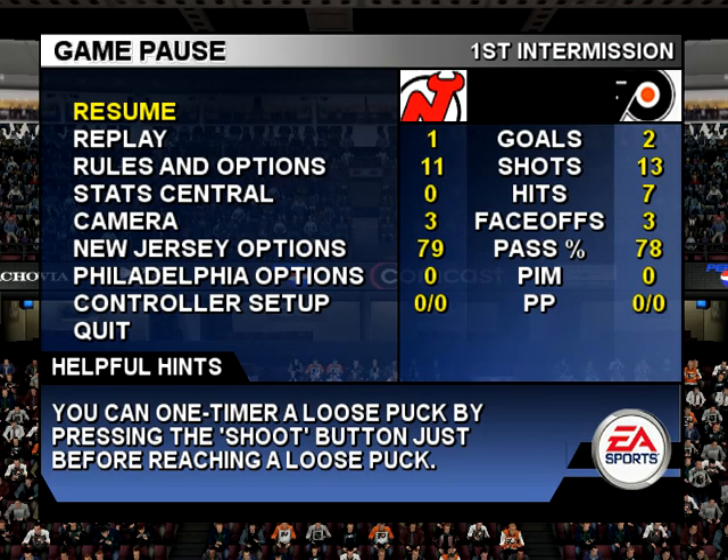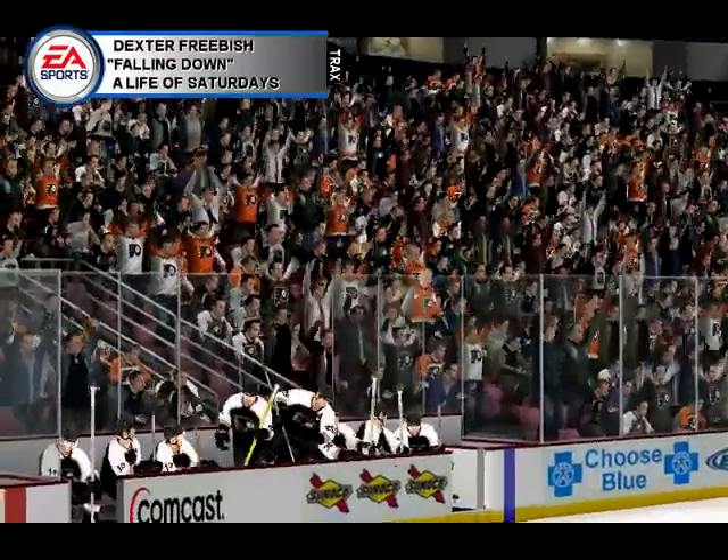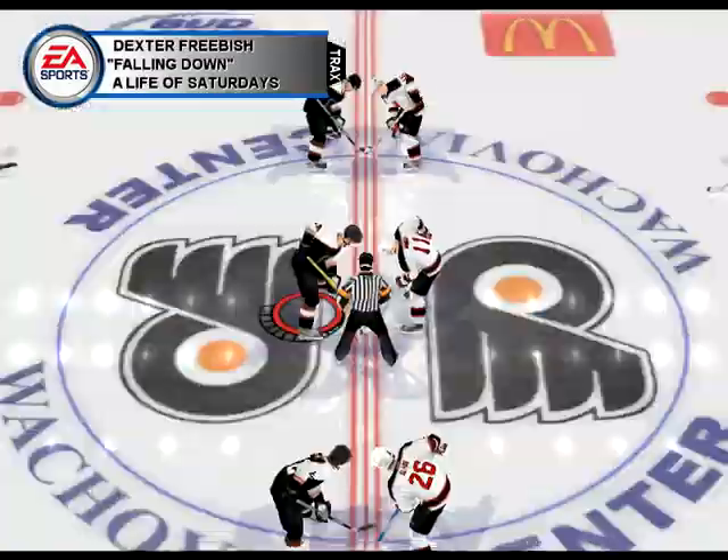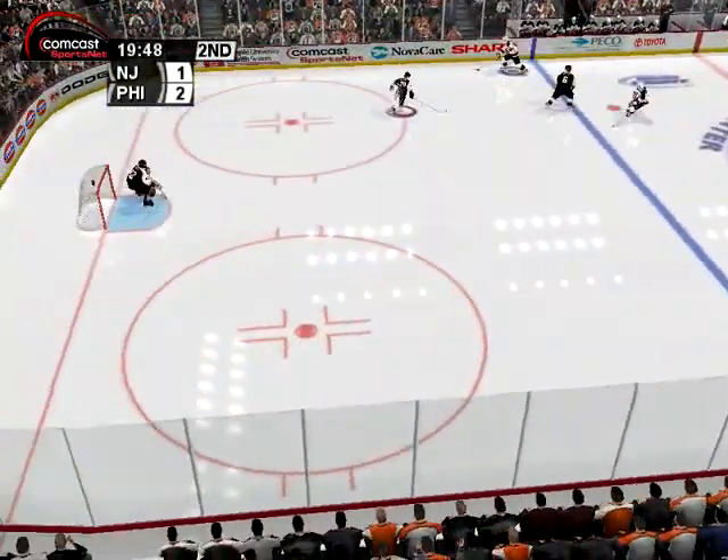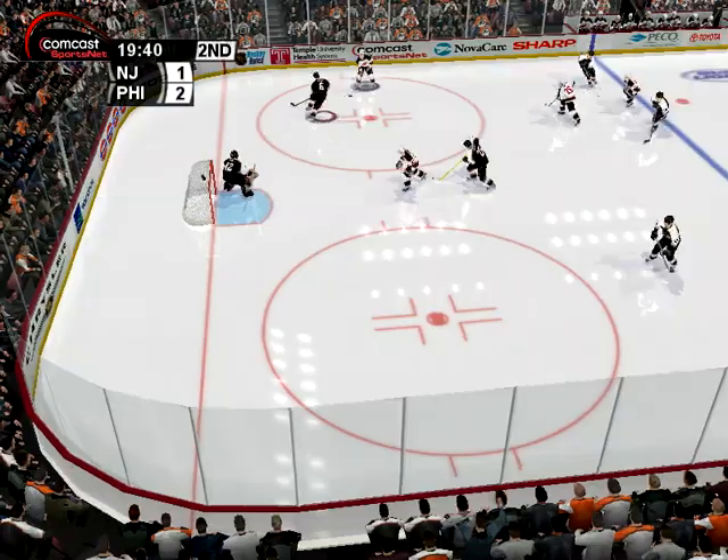That was a close first period. Let's hope things open up here in the second. At this point, each team is aware of the other's weaknesses. Don't forget — press the pass button to switch players when you're on defense.